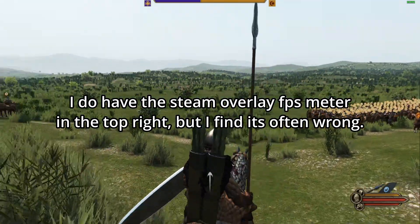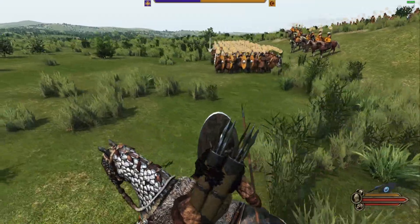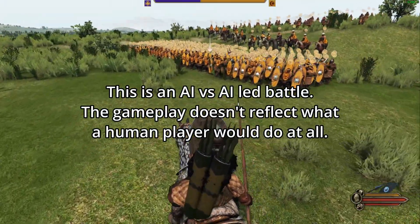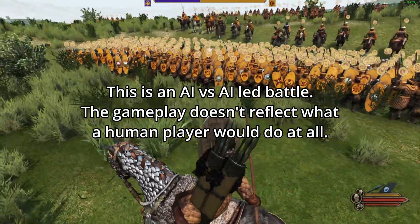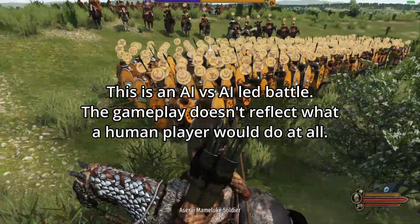They then fixed the stuttering, but the famous ladder bug and other bugs — like units not pathing through open gates or around obstacles — appeared. I can only assume that their efforts to tone down the stuttering caused by pathing issues meant pathing itself got simplified. I was one of the lucky few who had minimal issues with stuttering during sieges on the release build, so the downgrade was very much a gut punch.